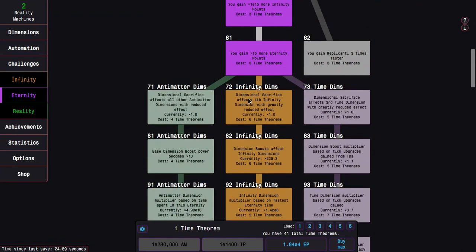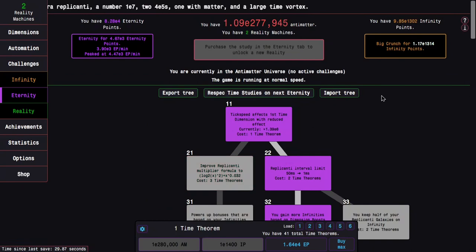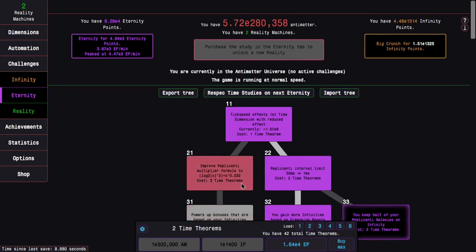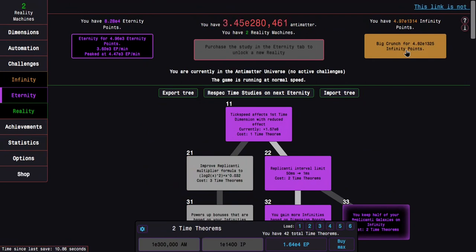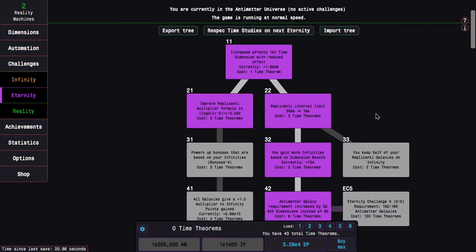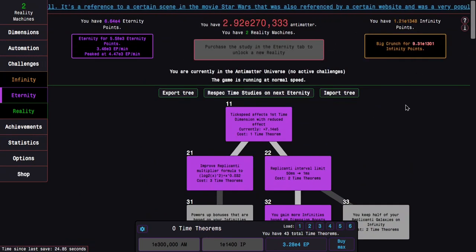Since the infinity dimensions path is seven more expensive and this costs 12, if I can get five total time theorems that allows me to get time study 111, and that's the big one. I can do one here which gets me another infinity dimension multiplier, but I just need to get either e1400 infinity points or e300,000 antimatter and I'm just not there yet.